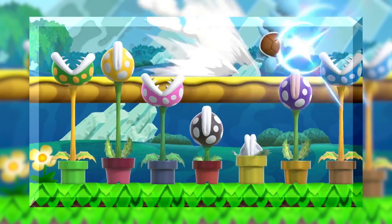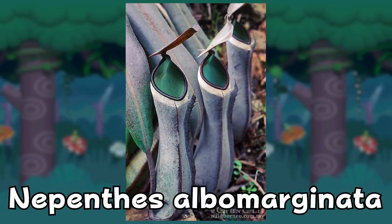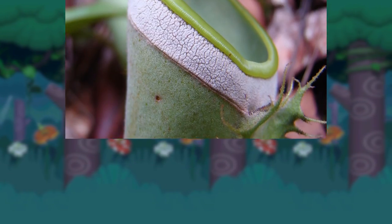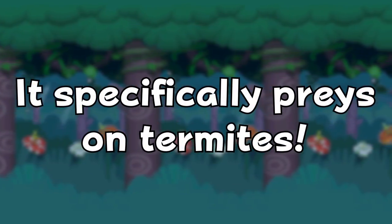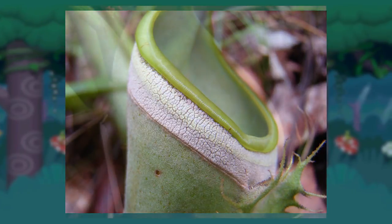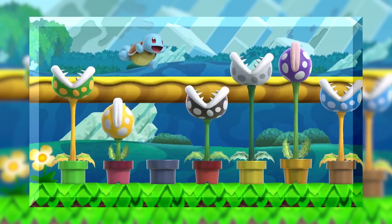Moving on to the next colour: you may think that a black insectivorous plant is unlikely, but there is the Nepenthes ramispina and the Nepenthes albomarginata, both of which produce purpley-black pitchers — which also covers the purple Piranha Plant. The Nepenthes albomarginata is really interesting because it specifically preys on termites in the jungle, using a white band of trichomes which termites feed on. While grazing, the termites push each other into the pitcher and slowly drown. This is a very unique way of preying on insects, as most Nepenthes species are not really that picky about their food source.